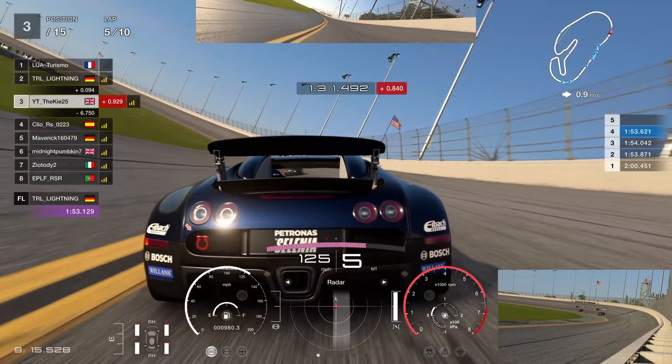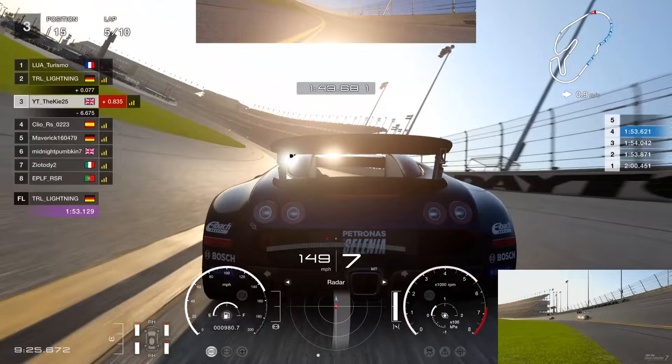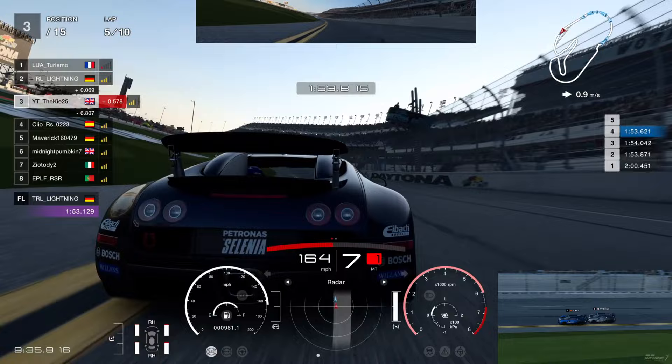There's no point overtaking here by going out of the slipstream - all that does is drop us back. So we give Mick a little bump draft as we work down the straight, which should help us get closer to Turismo. You can see the delta massively decreasing as we use that slipstream. Into the braking zone I stay behind him - no point fighting too much here.